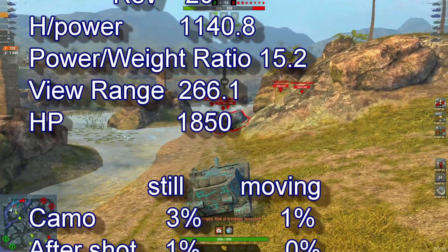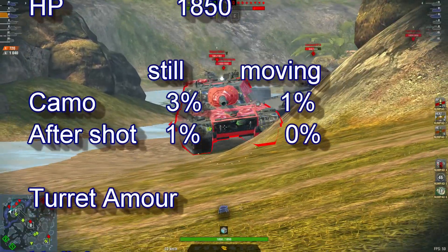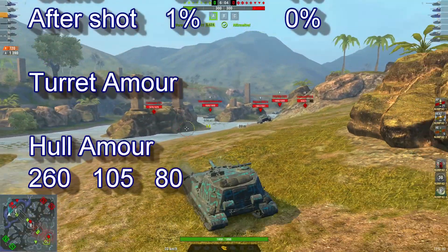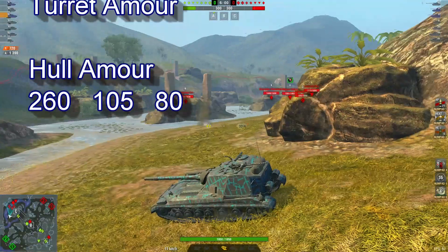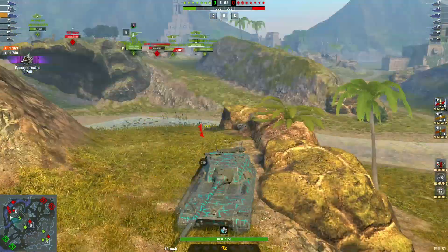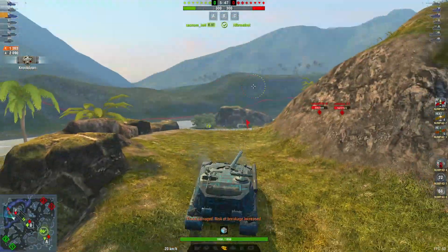Camo values: stationary 3%, moving 1%, after shot 1%, and 0. No turret armor, hull armor 260. So far Vegemite has done 720 damage with 1,390 blocked, and 1,363 damage with 2,090 blocked.